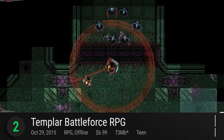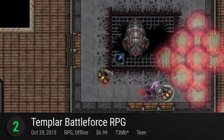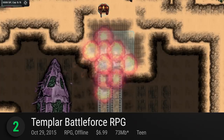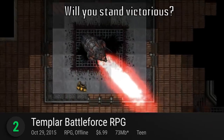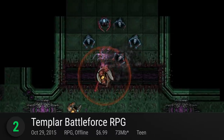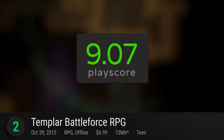Number 2: Templar Battleforce RPG. Strategy and RPG combine in this addicting battle of mechs, xenos, and rogues. In the top-down shooter, embark on a wild ride of cartoon destruction. Dominate the arena in its turn-based combat and fight against its array of mechanical bosses. It receives a playscore of 9.07.